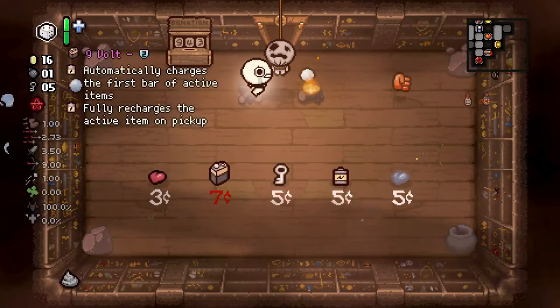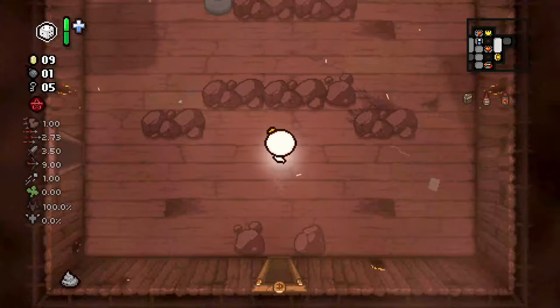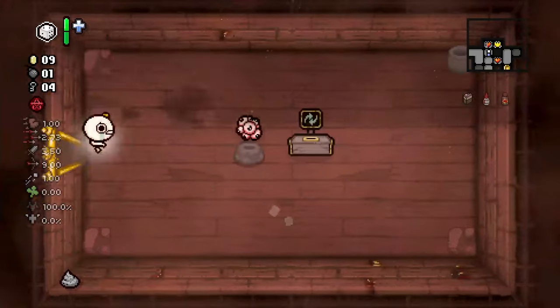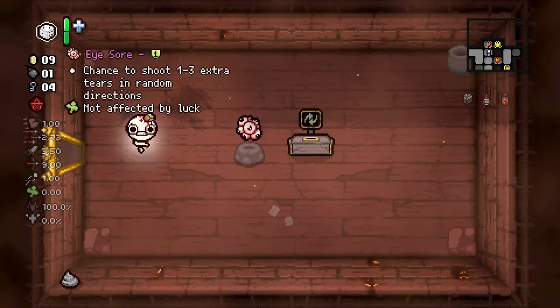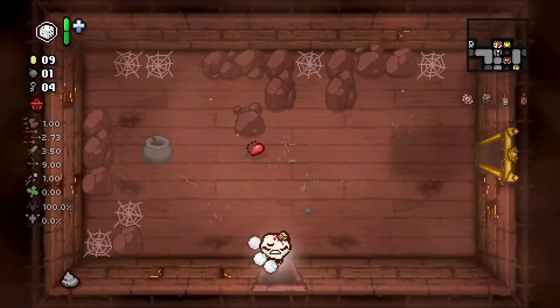I did a little rerolling, got deep pockets in the shop but was unable to do anything with it — just one penny shy, so on to the next. Shop has nine volt, which for the item we have currently is kind of whatever, but it could come in very handy for a different spacebar item. And eyesore — honestly, I'll take it. I actually kind of like eyesore, so I'm gonna roll with it.